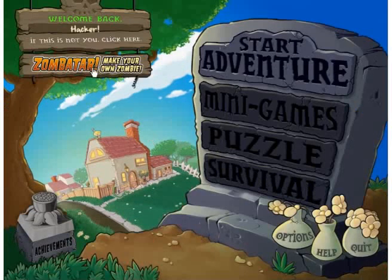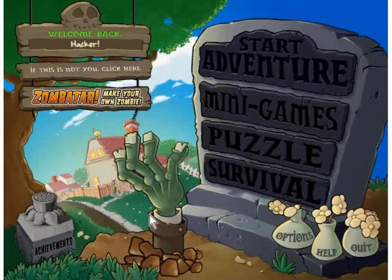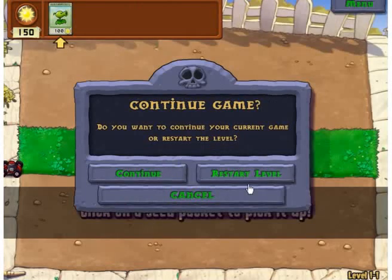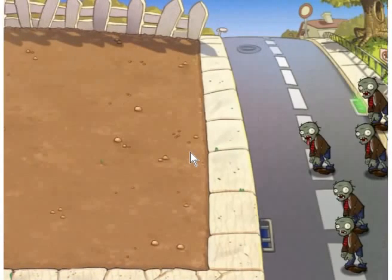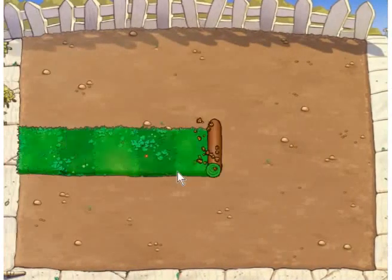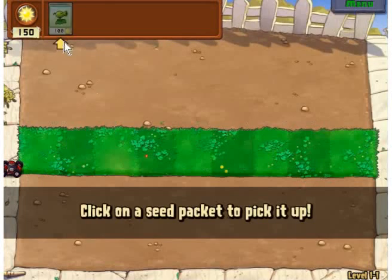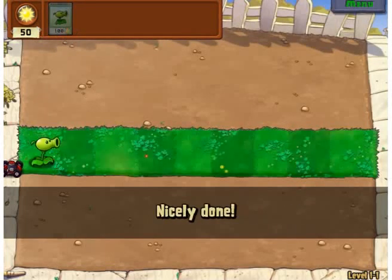What we're going to do is start Adventure mode. Alright, restart. Now in the first level of Adventure you get a single plant and the ability to produce it. So first, let's get the instant hack of sun.